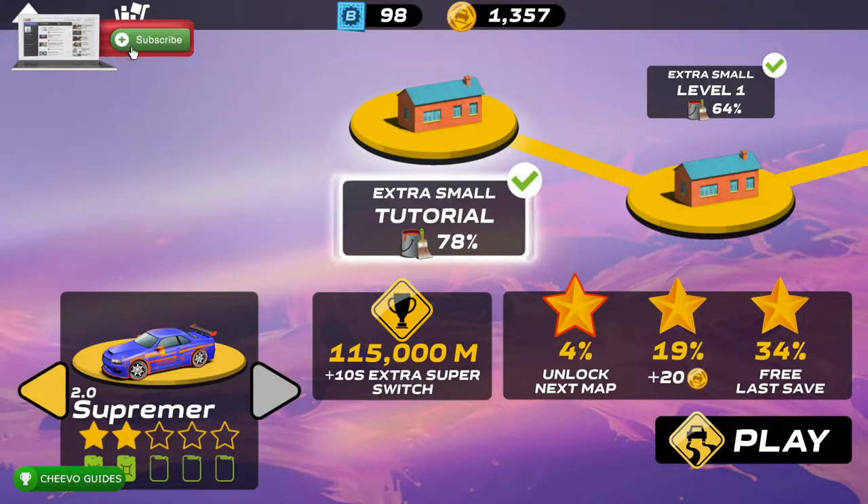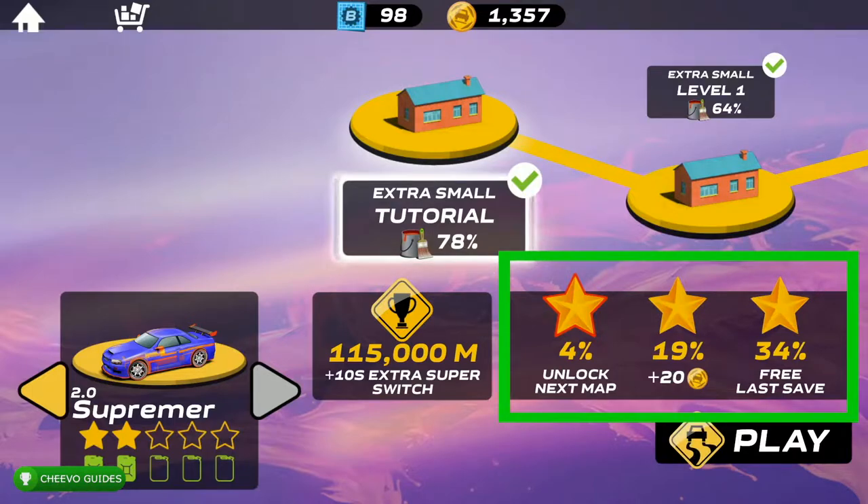Before we dive into the game itself, let's go over the achievements. Once you get to the main menu for the single player mode, we can see a few things. First and foremost, we can see the star rating for each level. Every time you complete a level you're going to get a one star, two star, or hopefully three stars. You can also see the requirements for each star — for instance, to get a one star you need to cover four percent of the map, a two star is 19 percent, and to three star the tutorial you need to cover at least 34 percent.